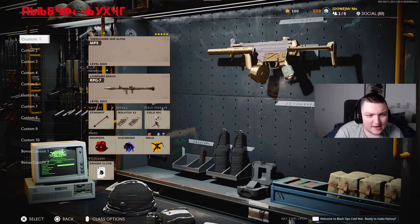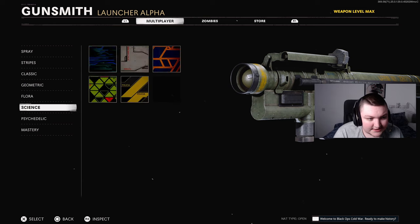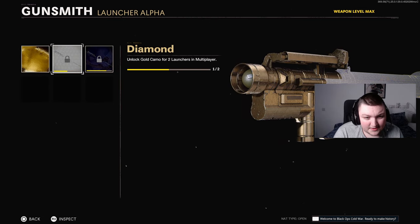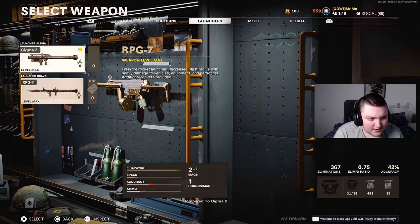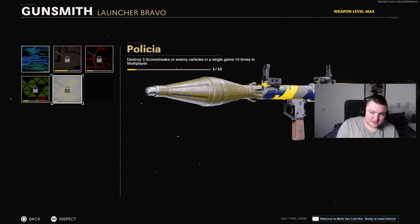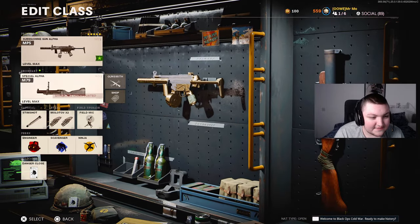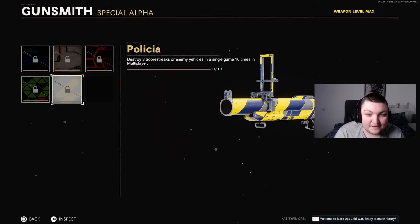So we're on Black Ops Cold War. If we check out our weapons, the only thing we need left is our launchers. I went and got my Gold Cigma earlier. For Dark Matter, we need to finish the Science camo for the RPGs — destroying three streaks in one game. The reason it took so long is these were actually bugged and you couldn't complete these challenges until yesterday.